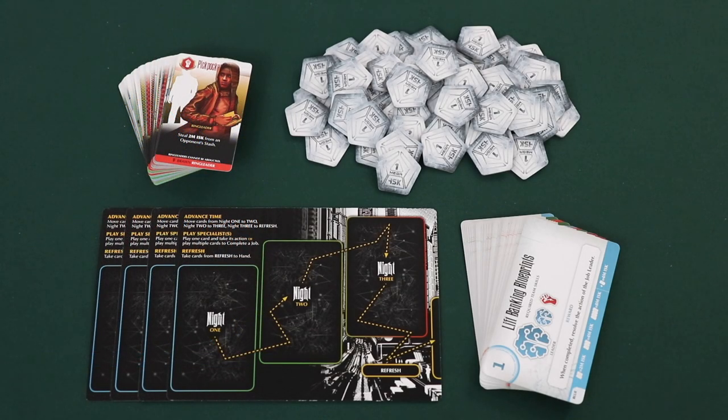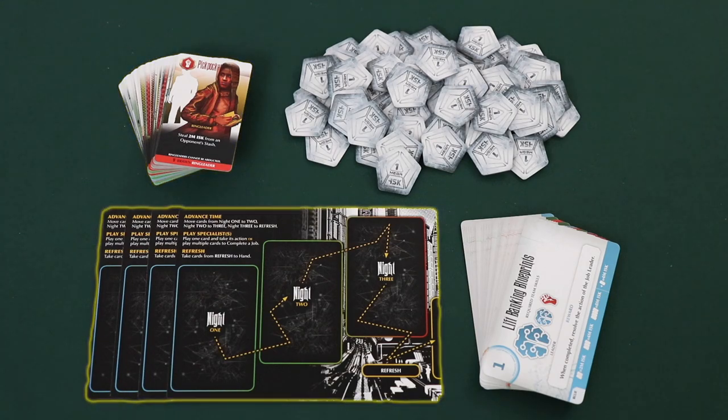Grifters Nexus comes with all of the components that you see here, including 75 ISK tokens, 28 job cards, 66 total specialist cards, and 4 player tableaus.